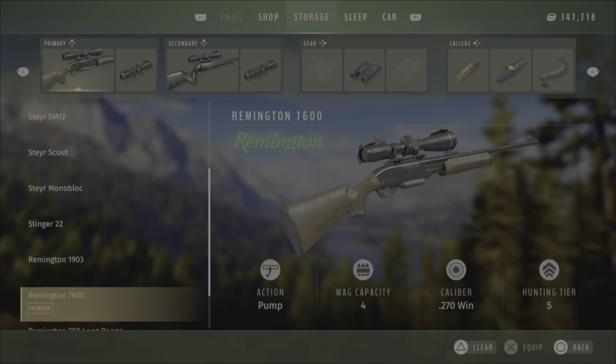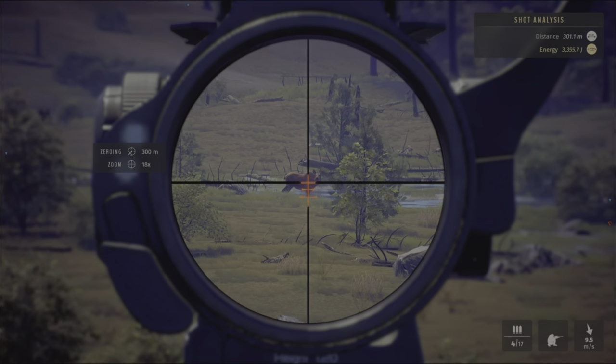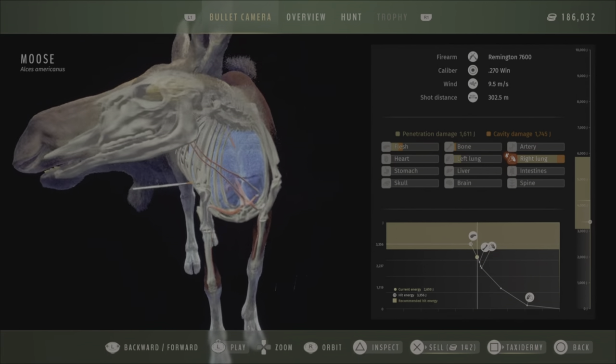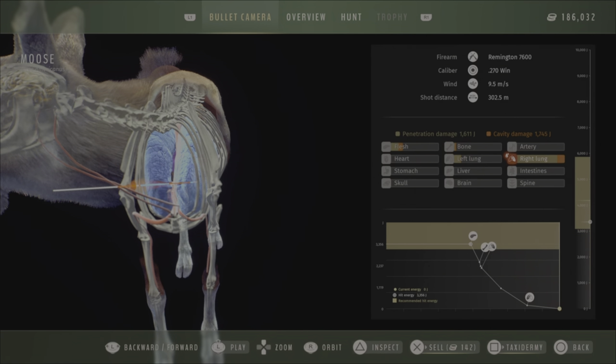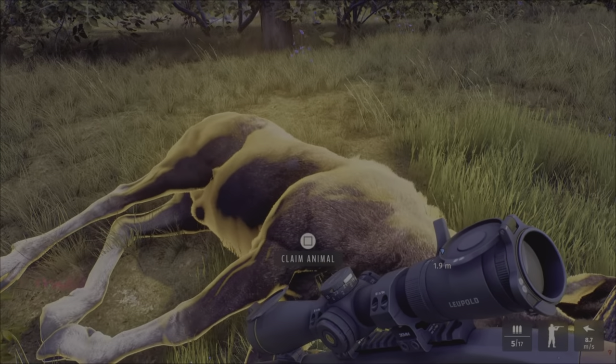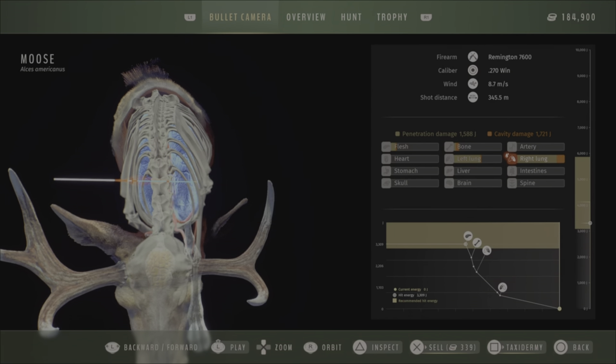I carry as primary weapon the 270 for type 5 and type 6 animals within a 400 meter range, and then for long range I carry the 338 Lapua Mag. But most of my kills are with the 270.